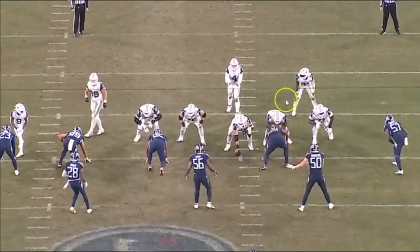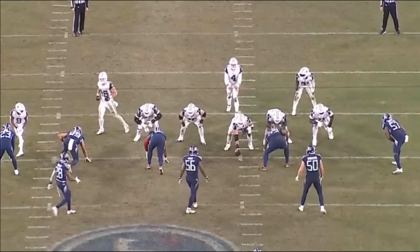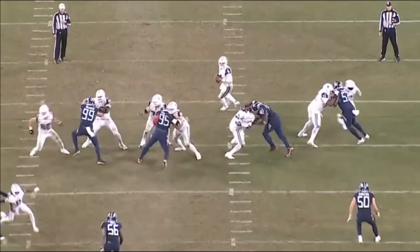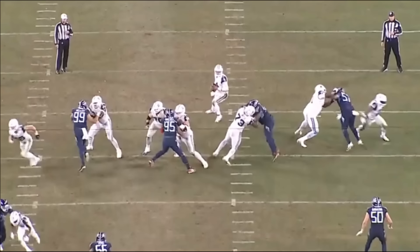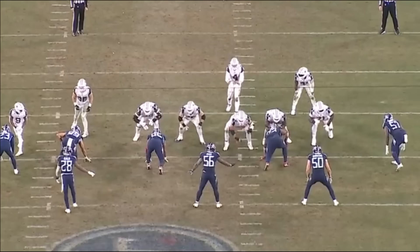On this rep, Tyler Smith ends up getting beat and gets called for a hold. I do think this unit can work — McGovern can play center, Smith can go inside, and Peters can play left tackle — but they really have to get used to it and be ready for the fight. On this play it's third and ten, and if they get the first down this play is coming back because of that hold. These are the type of things that have to get cleaned up.